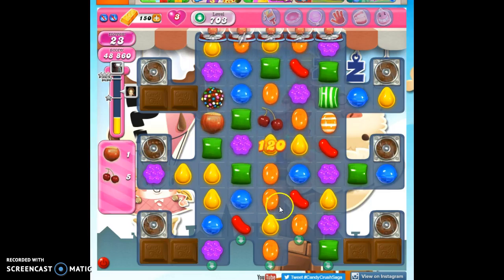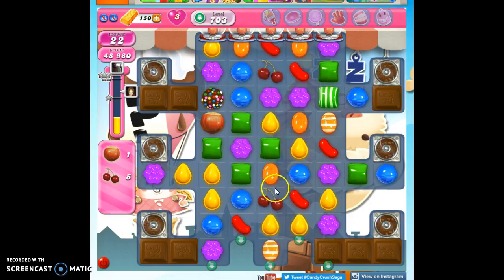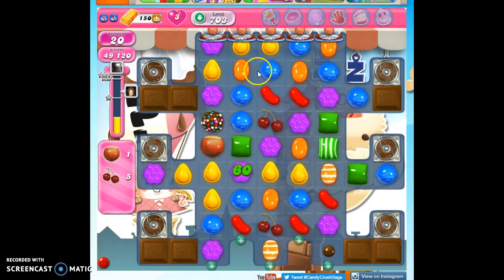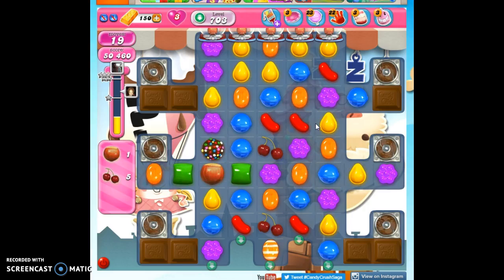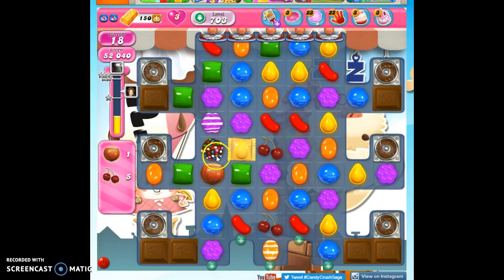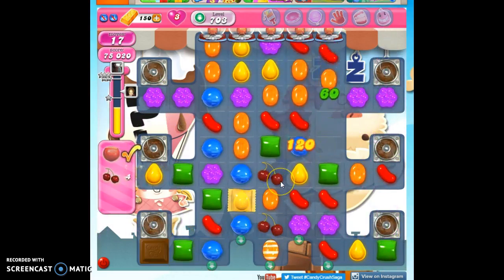So here we go. I wonder if I could get that yellow out of the way. Now I'll do this — I have a plan here. I love the new combo of the wrapped candy with the color bomb on a level like this, but I don't think it's going to be as valuable as this right now. There just aren't the yellows placed where I need them, so I'm thinking this purple is going to help a little bit more.